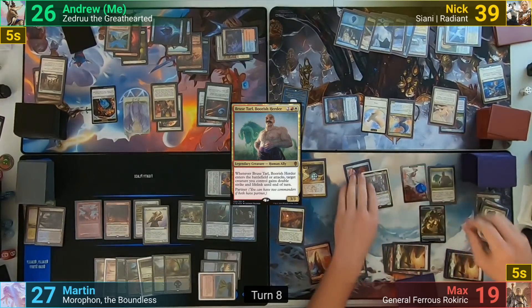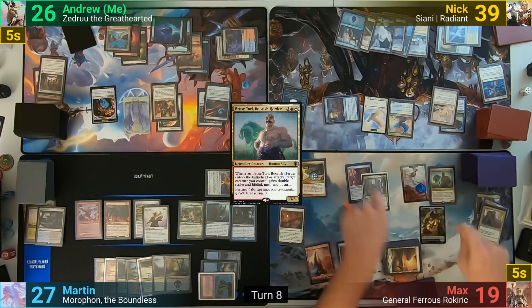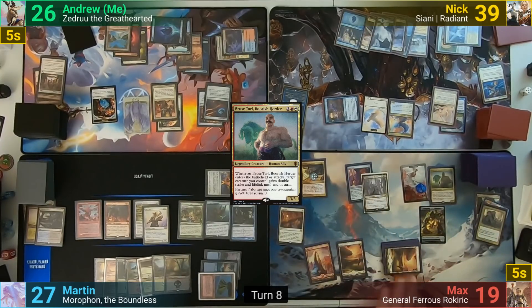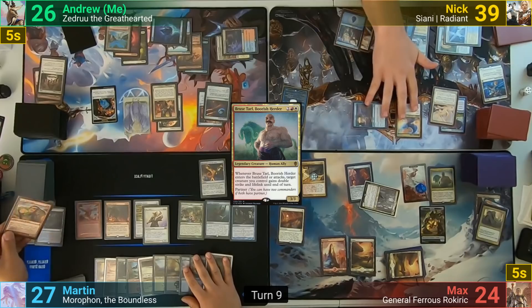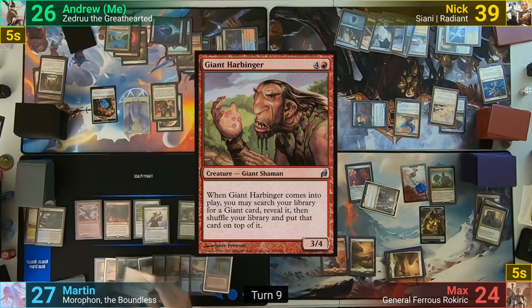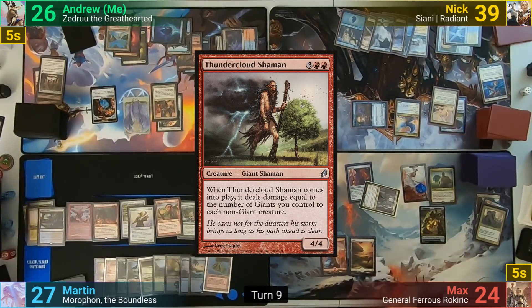Bruenor makes Max a 4/4 Golem token from Ferris's trigger, and he equips the Sunforger back onto his commander. He swings his commander at Nick as a 5/1 with Double Strike and Lifelink thanks to Bruenor's on-the-battlefield trigger. Nick chumps with a Bird token but Max still gains 5, and passes. Martin flips a Giant Harbinger off Descendant's Path, casts it, and gets a tutor for a Thundercloud Shaman to put on top, which he draws for turn.